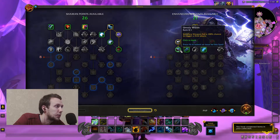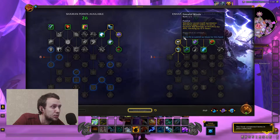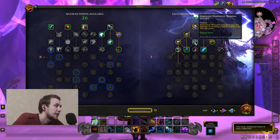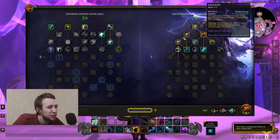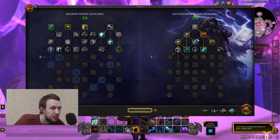And Unruly Winds: Windfury Weapon has a 100% chance to trigger a third attack, so just an additional attack. So you can go into like just passive procs. The first part of the tree looks not as wide as elsewhere, but still pretty okay.